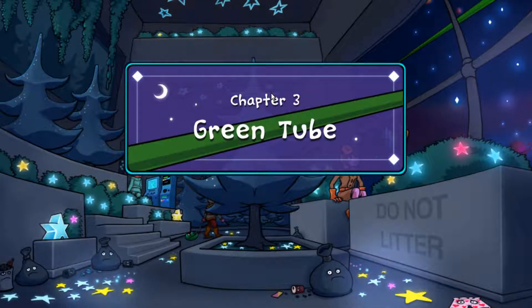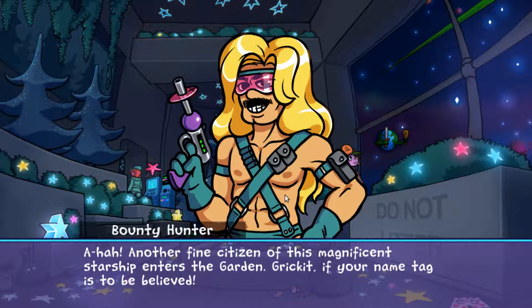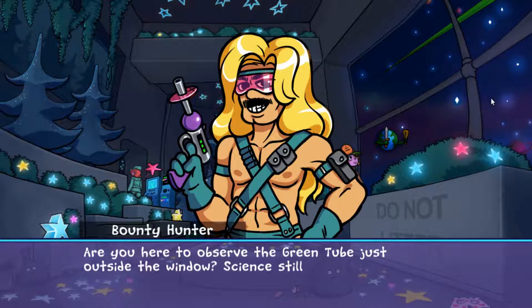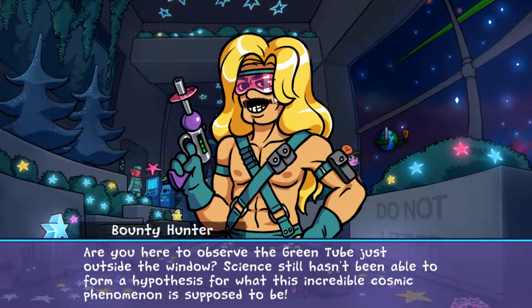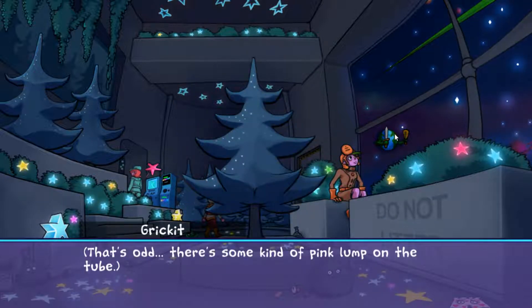Nothing to do at the mall, so let's head over to the garden area. The Green Tube, Chapter 3. 'Another fine citizen of this magnificent starship enters the garden. Cricket, if your name tag is to be believed.' It's a bounty hunter — yes, he has the same voice as Business Casual Man, I only have so many voices. 'Are you here to observe the green tube just outside the window? Science still hasn't been able to form a hypothesis about what this incredible cosmic phenomenon is supposed to be.' What the — is that Earth? There's some kind of pink lump on the tube. But also, Earth has like a sword and a club.